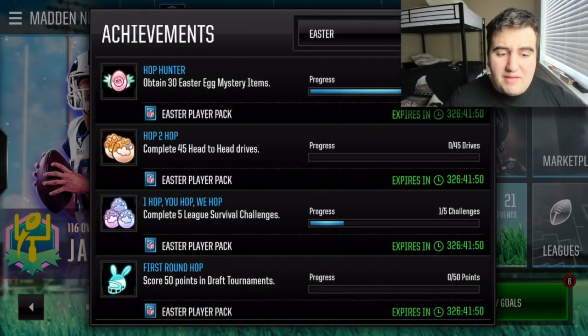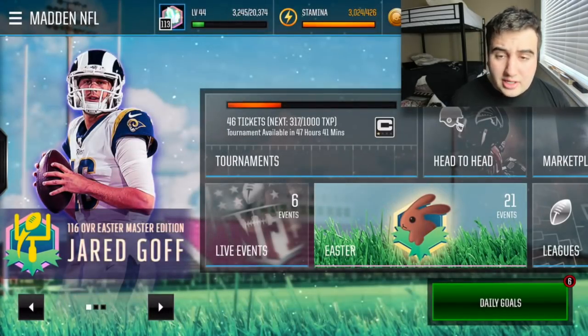If you go to achievements, there are some Easter achievements — an Easter player pack for doing 45 head-to-head drives, five league survival challenges, and 50 points in the draft tournament. These all give you Easter player packs with different Easter players, so make sure you're completing those achievements.